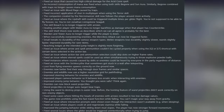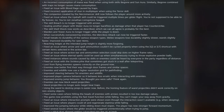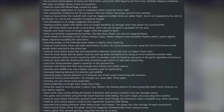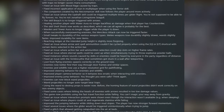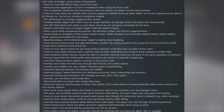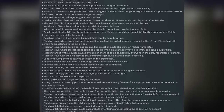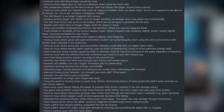Reaching ledges at the intended jump height is slightly more forgiving. Fixed an issue where arrow and spell ammunition couldn't be cycled properly when using Q and left trigger shortcuts with certain items in the action bar. Fixed an issue where the action bar and ammunition selection could skip slots on higher frame rates. Fixed instances where eternal spells could be used simultaneously with throwing explosive powder balls. Fixed instances where sound caused by skills or enemies could be heard by everyone in the party regardless of distance — this was a really annoying bug I ran into in multiplayer. Fixed an issue with the Sickle Scythe sometimes getting stuck in a wall after teleporting. Loot from flying enemies now spawns correctly on the ground. Enemies now better find their way through door frames, and have a higher resolution pathfinding grid.